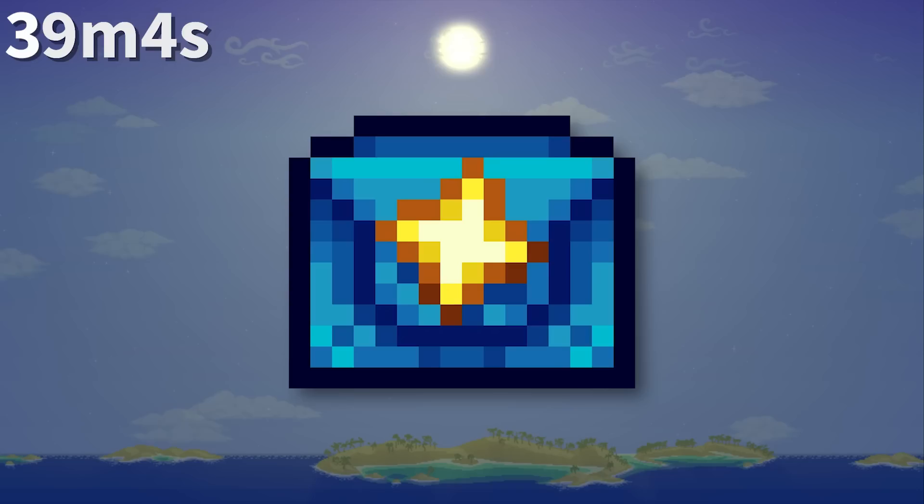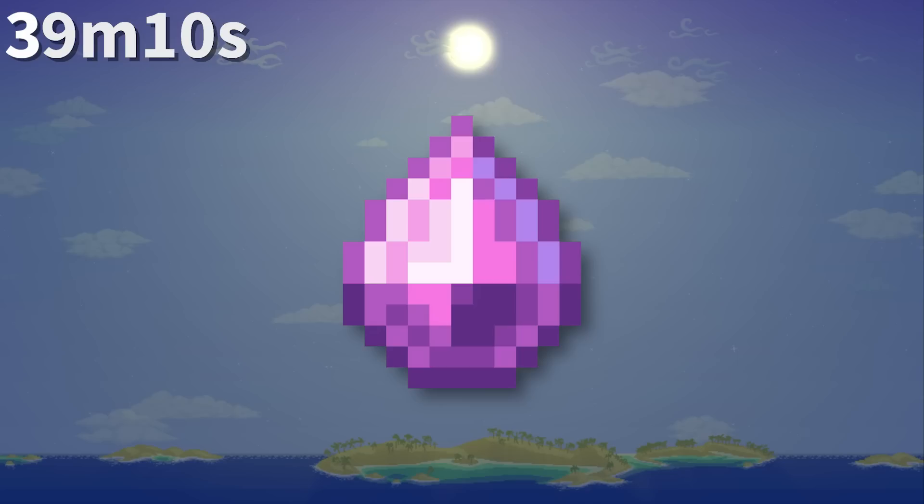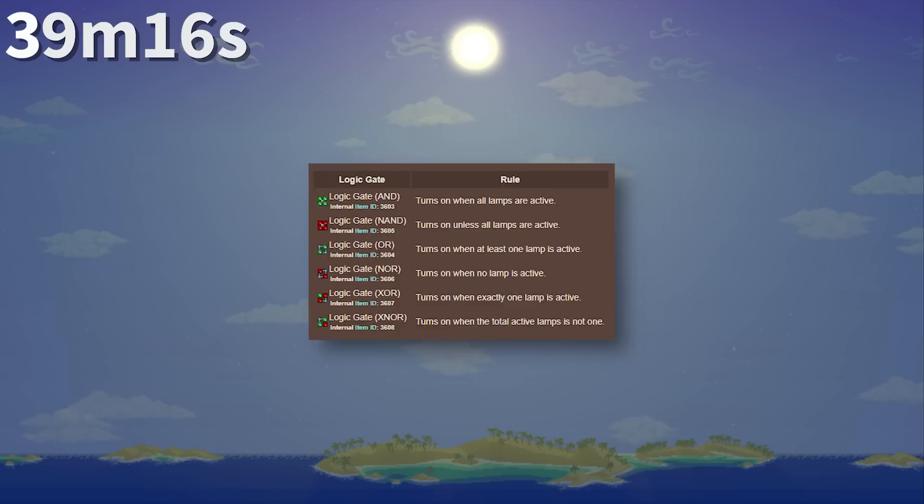Skyward Chests used to have a sun-shaped keyhole on them, but it has since been changed to a smaller four-pointed star. Skeletron Prime's rivets appear to have been ground down sometime between 1.3 and 1.4. Unlike a Plantera's Bulb, which has its own minimap entry, the gelatin crystal will show up as a crystal shard on the minimap.